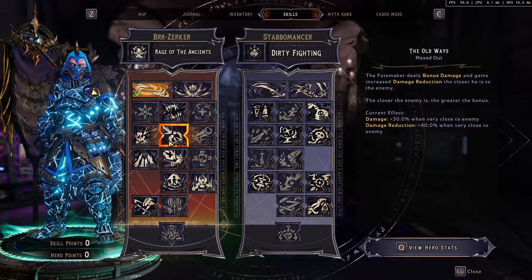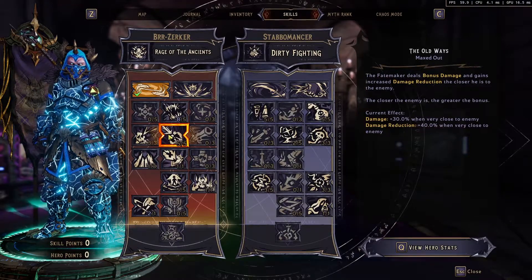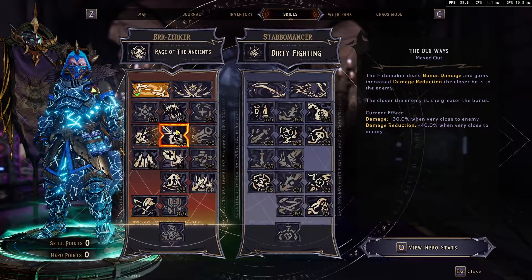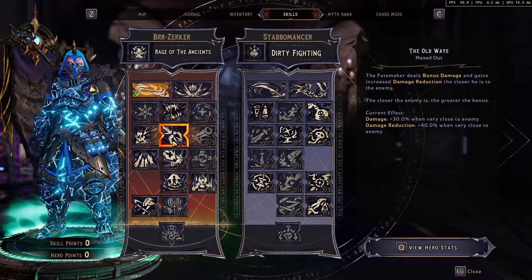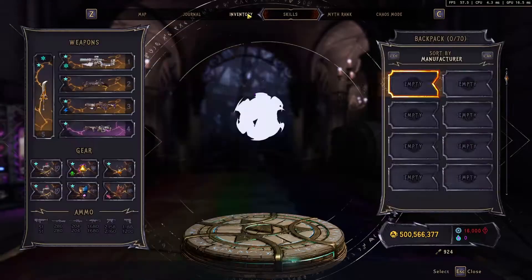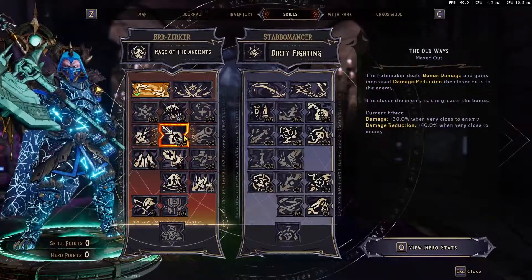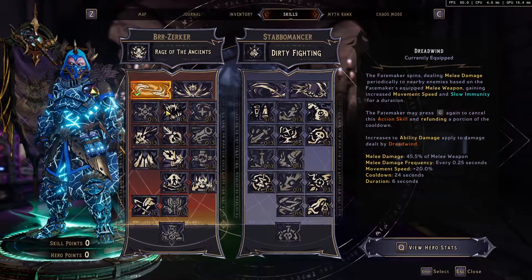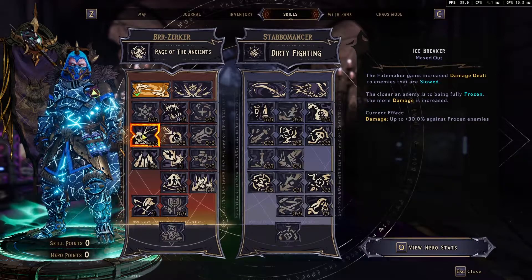We have bonus damage and damage reduction, which will give us a little better survivability. Since we are doing melee, it's quite dangerous when we're playing on the Chaos 35 level — you can basically get one shot. But you're still able to do melee damage to get back up, even if this skill is on cooldown. You will still do tons of damage with your melee weapons, so it should be fine.